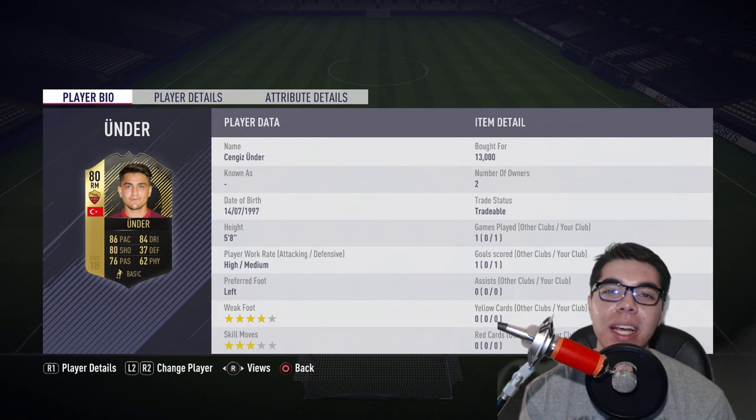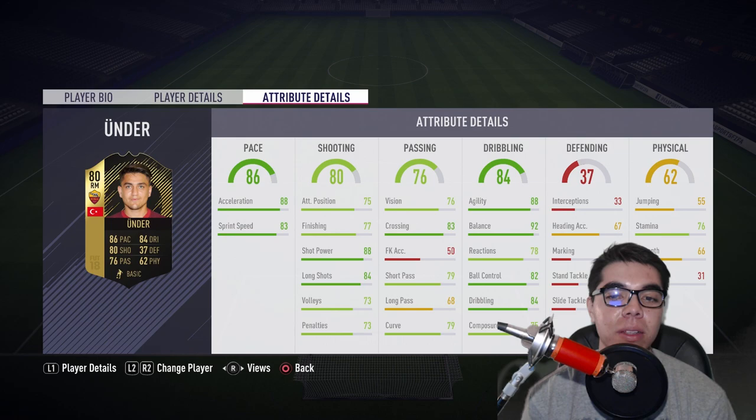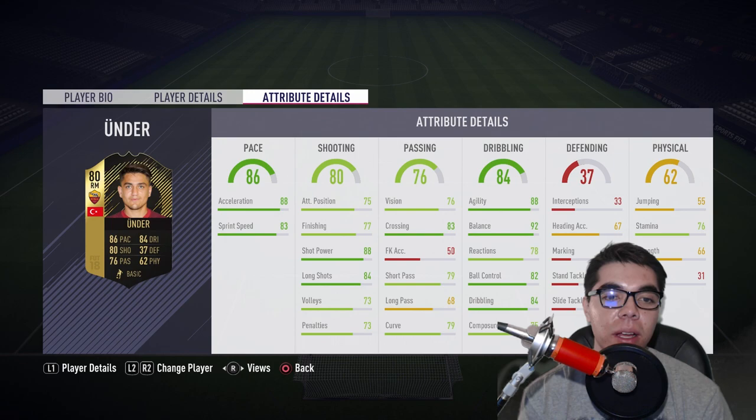Looking at the attribute details: great balance, great agility, but ball control and dribbling is a little bit low. If he had the combination of high balance, high agility, and high ball control and dribbling, he'd be really good. Good acceleration and good sprint speed equals 86 pace. Low composure, low finishing, but he does have nice shot power.